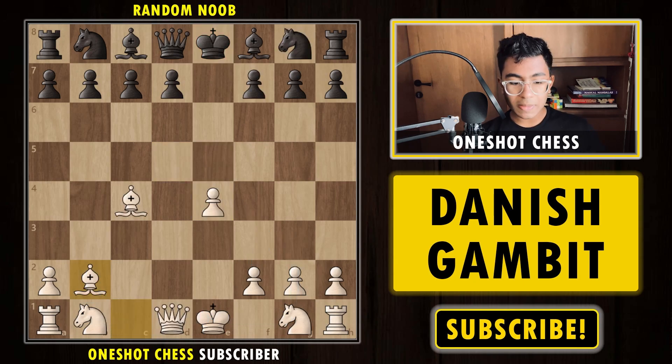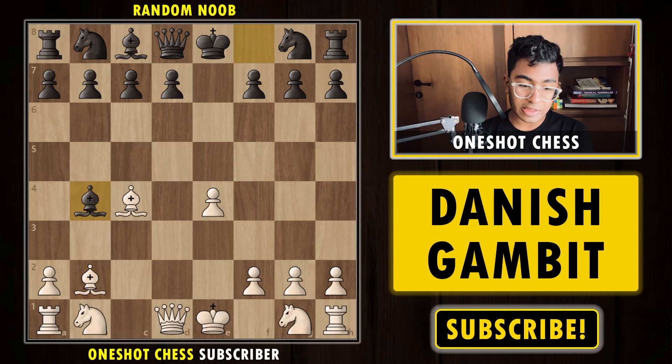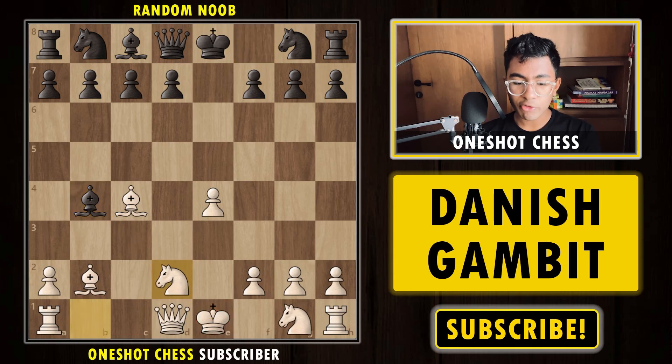After Bb2, the second possible move that black can play is Bb4+, which is the most common move because any player would like to start with a check. We play Nd2, simply developing the knight.